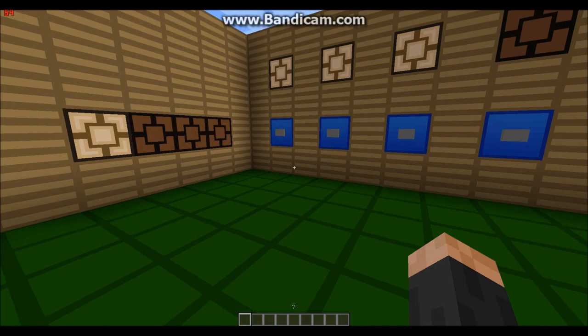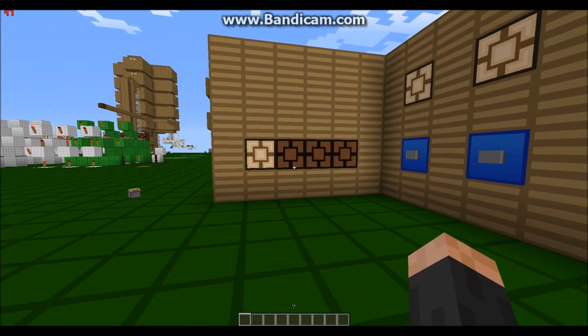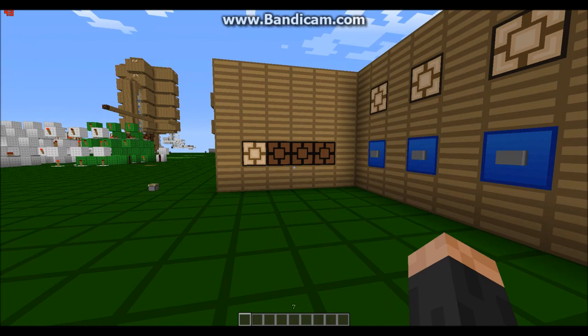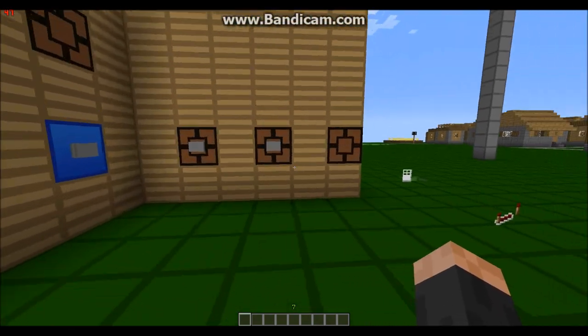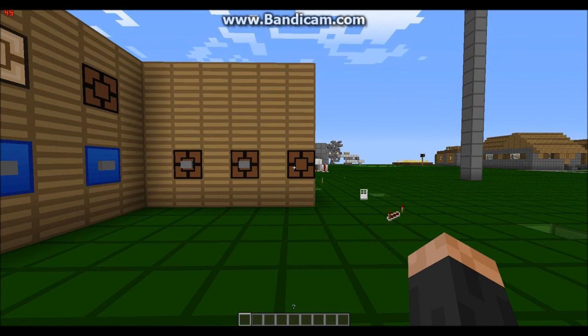Okay guys, I'm back. As you guys can see, there was just a glitch there — I had to restart my Minecraft. So anyway, as you see, the code slides up. Now, instead of getting the correct combination when we have the code correct, this lamp will light up. But as you can see, it hasn't lit up.